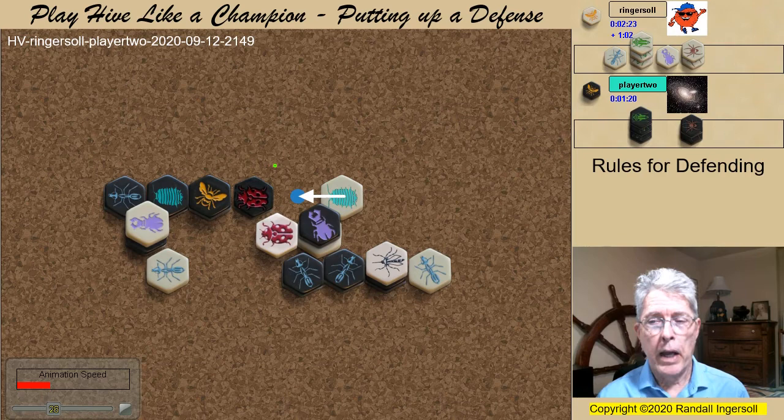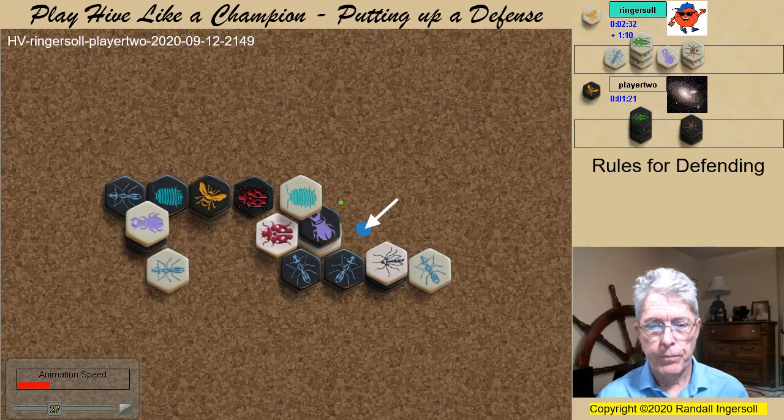My defense continues by sliding my Pillbug over. If not, the Black Beetle covers the Pillbug and I'm doomed. Black attacks here first and takes the kill shot without my defending Ladybug having a chance to jump out. Now, if the Beetle covers the Pillbug, the Queen has a chance to escape. And even though my Queen would be abandoning the Pillbug, I would still have excellent defensive chances because I would be dominating the Ant game.